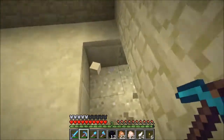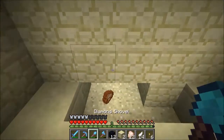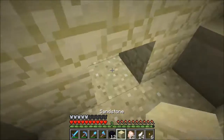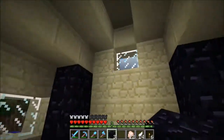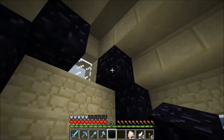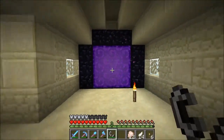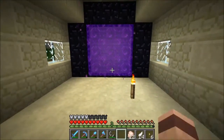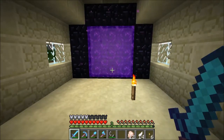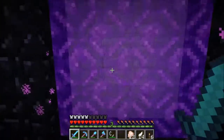We'll take out this spot — one, two, three, one, two, three, one, two, three. We don't need that window. I like it, I like it! I've got the coordinates written down here for my home nether portal. Let's get that ready real quick — and there it is. Let's go in and hopefully not die.